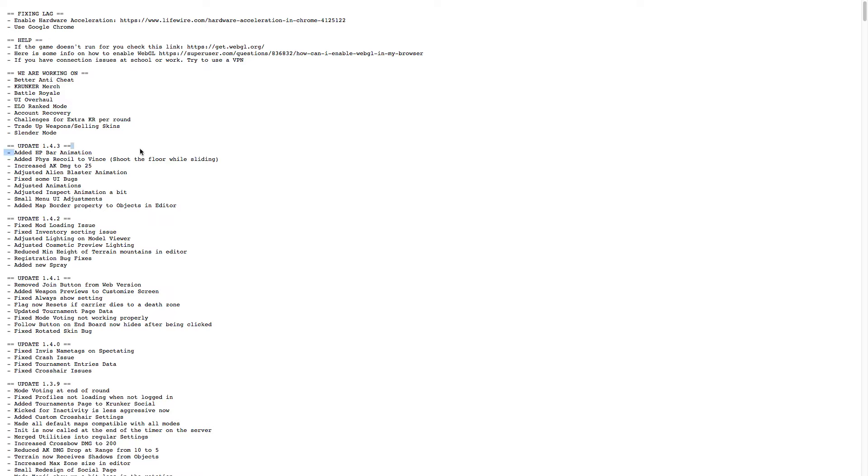Added HP bar animation. Added FHYS recoil — I have no clue what that is. Shoot the floor while sliding. Increase AK damage to 25.